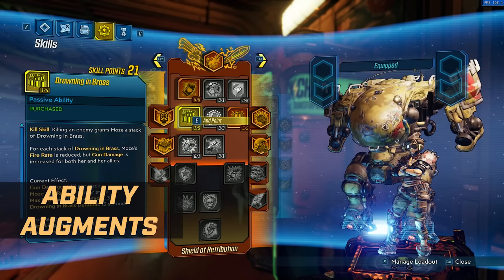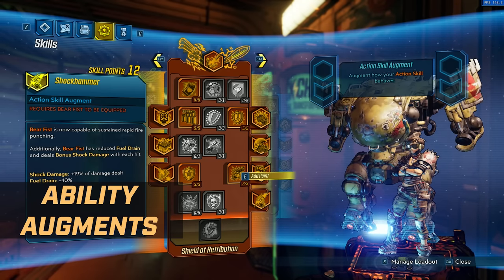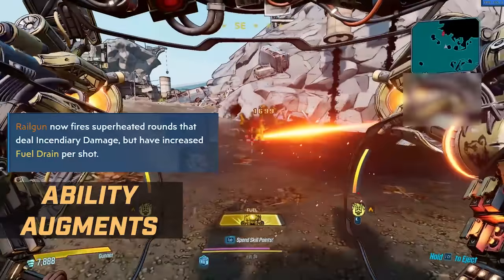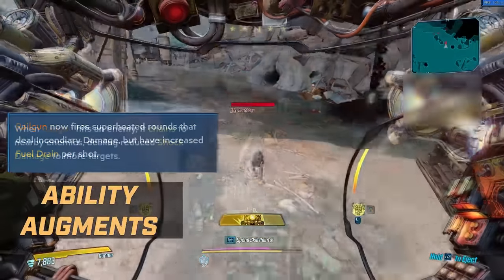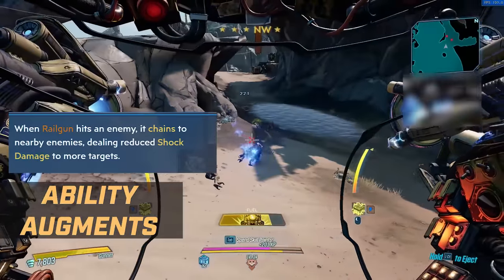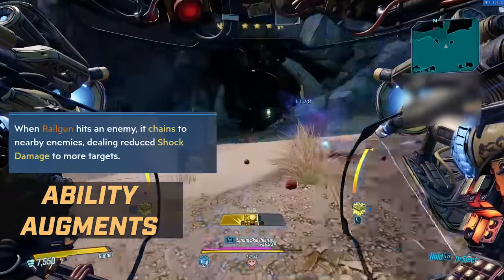As you invest into the talents on the left hand side, these are the augments for each of the primary weapons. Looping back to the Railgun, you have Hell on Rails, where it now fires super heated rounds that deal incendiary damage, but with increased fuel drain per shot — more damage, more risky. Capacitive Armature: when the Railgun hits an enemy, it chains to nearby enemies dealing reduced shock damage for more targets. So if you come across a group of enemies with shields, you do have elemental options at your disposal.